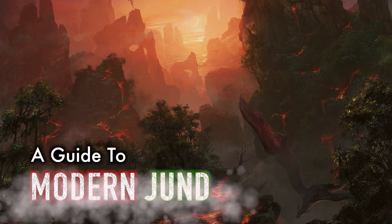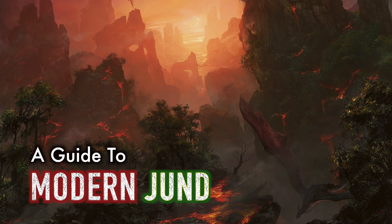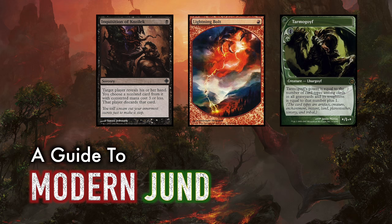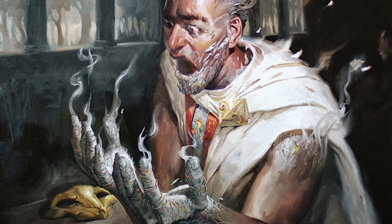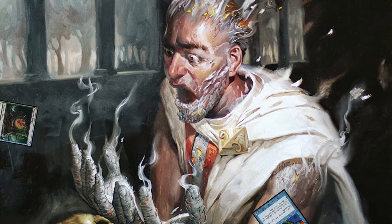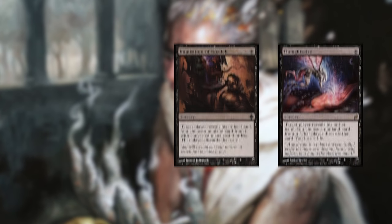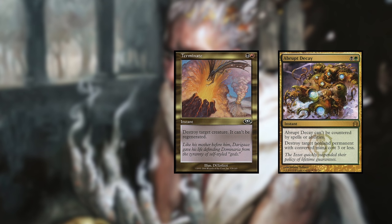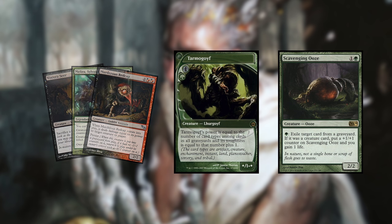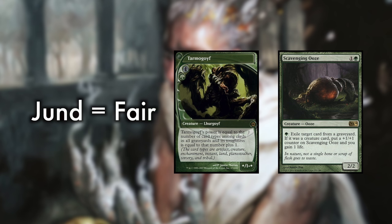This is the complete guide to modern Jund. Jund is a deck that utilizes tools of the colors black, red, and green. The shard of Jund is characterized by a harsh landscape and the brutality of those who inhabit its land, and that actually sums up the deck pretty well. The goal of any Jund deck is to systematically disassemble whatever your opponent is doing while applying lots of pressure on their life total. You do so via hand disruption, creature and permanent removal, as well as efficient threats. Because this deck has no infinite or I-win combo elements, Jund is considered to be a fair archetype — in fact, it usually is the poster child for the fair strategy.